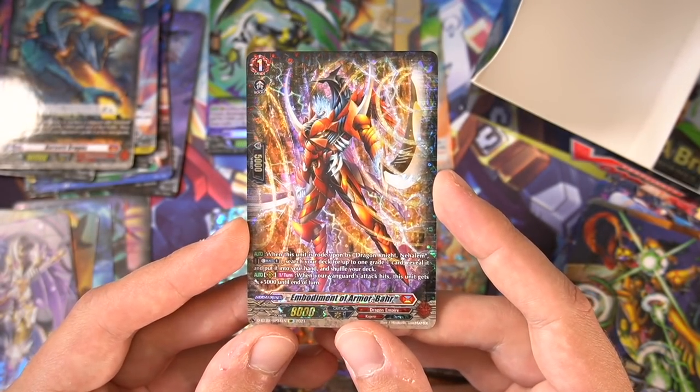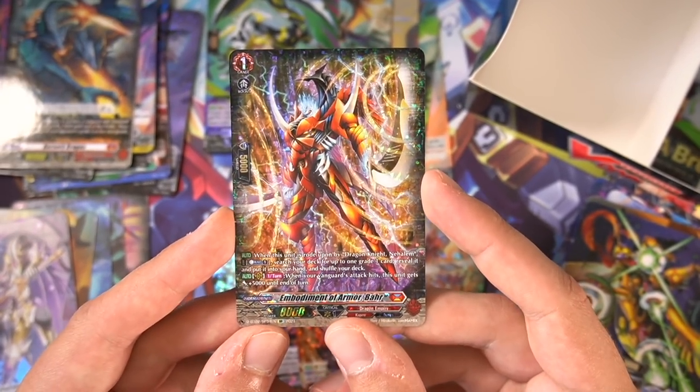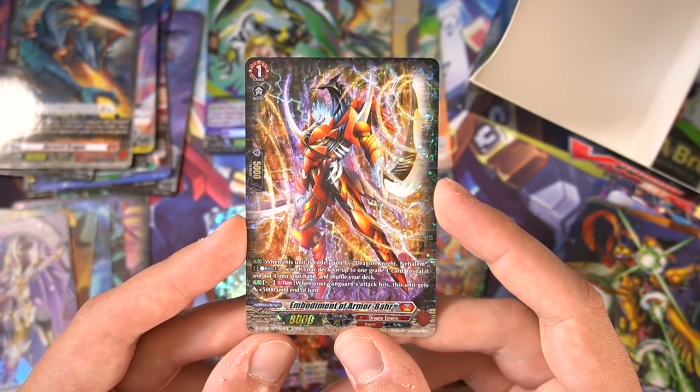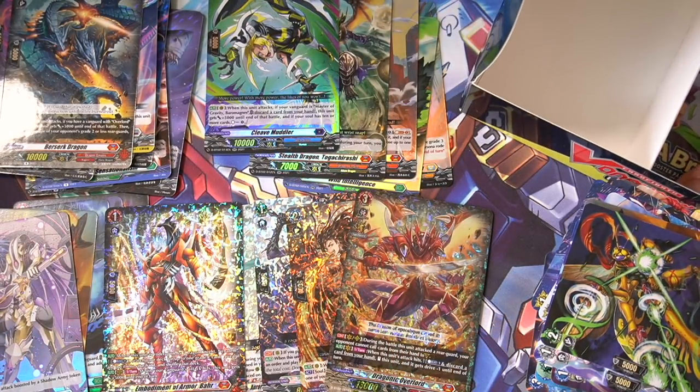When you ride on him with Nihalum, you can counter blast 1 to search for any grade one and add it to your hand — literally Conroe Reborn. And when your Vanguard stack hits anything, he gets plus 5k until end of turn, so basically a 13k booster as well. That is a nice little SP for sure.